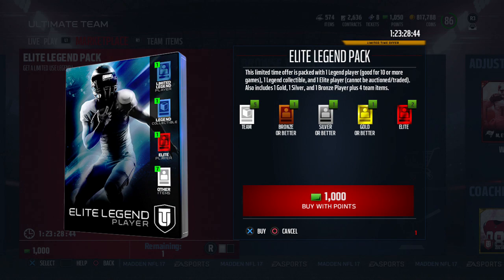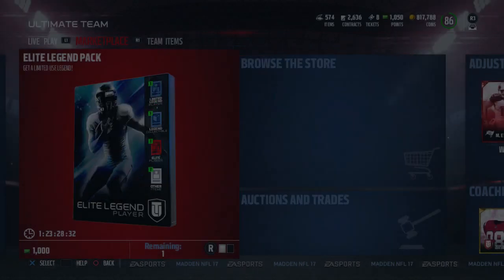You also get an Elite player — you can't auction or trade it, but if you get a good pull, you get a good pull. Or if you're trying to do Chemistries, you get an Elite player. You also get a Legend collectible, one gold, one silver, and one bronze plus 14 items.